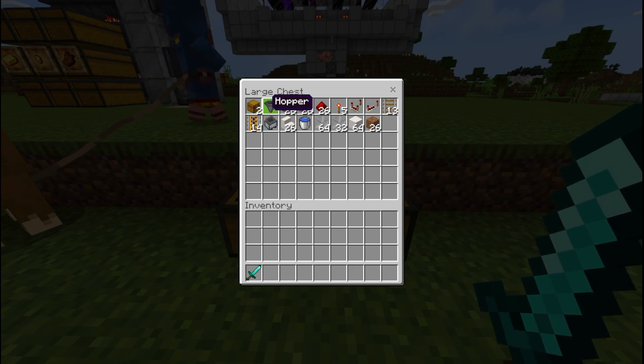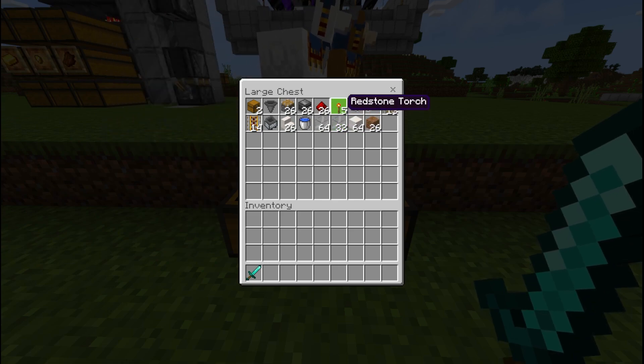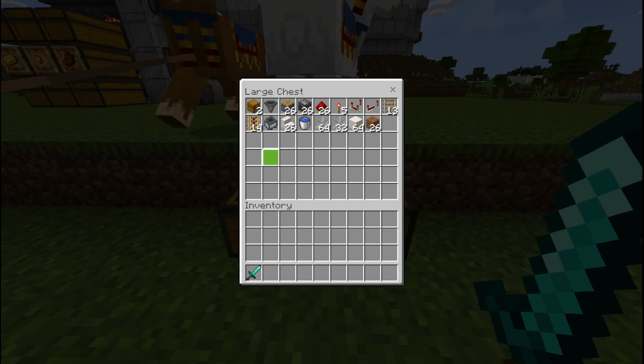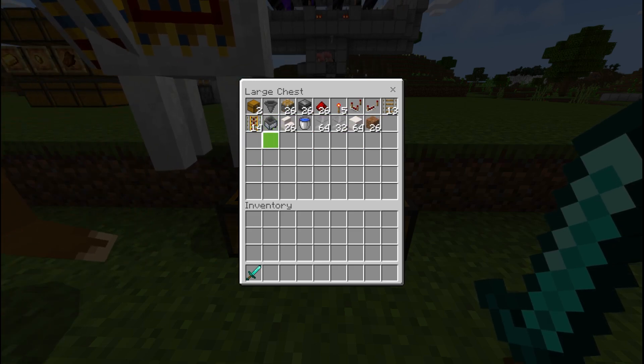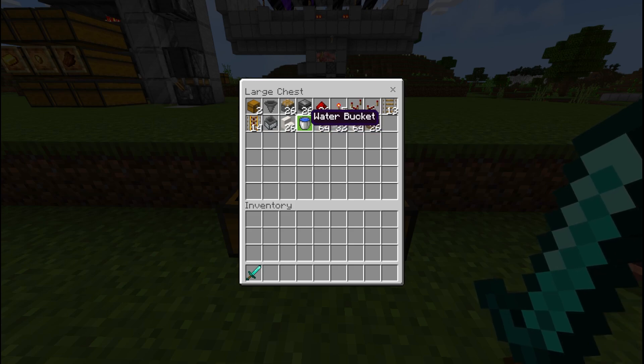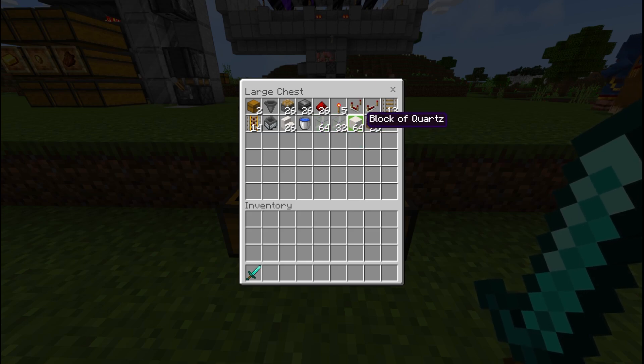you need two chests, one hopper, 26 pistons, 26 observers, 26 redstone dust, five redstone torches, one redstone comparator, one redstone repeater, 13 rails, 14 powered rails, one minecart with hopper. You also need 26 stairs, water for infinite water source — take two water buckets — one and a half stack of glass, one stack of solid blocks, and 26 dirt.